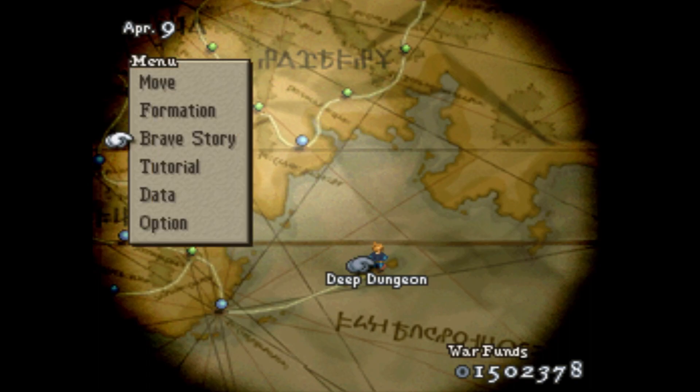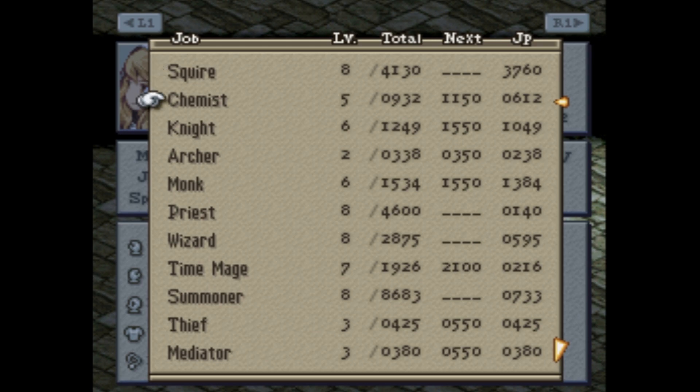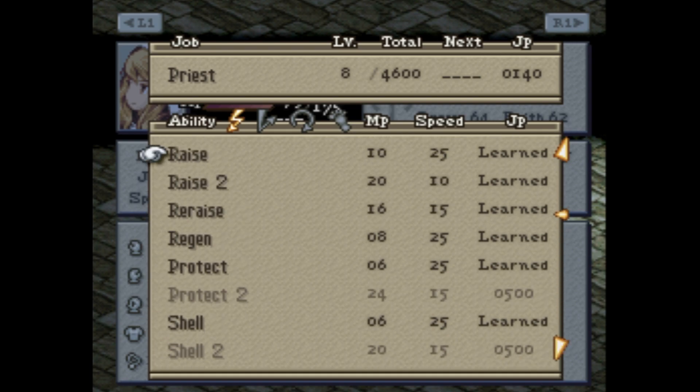Welcome back to Let's Play Final Fantasy Tactics Alliance One mod. I got a lot of JP just doing all that stuff, and I did find the exit in that exact same spot on the bottom. I found it almost instantly, so that's what I'm going to do from now on.